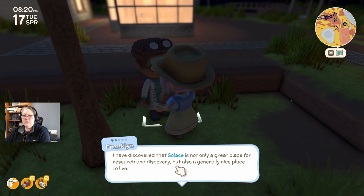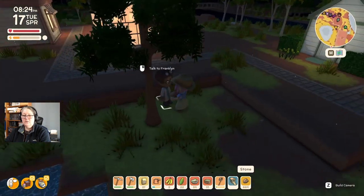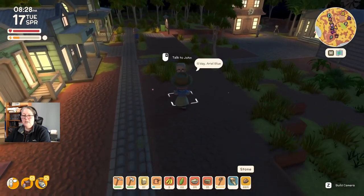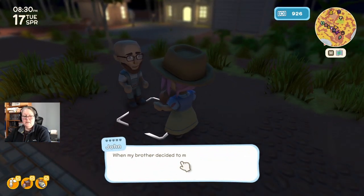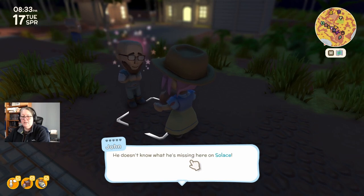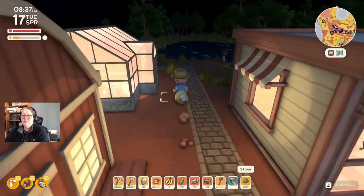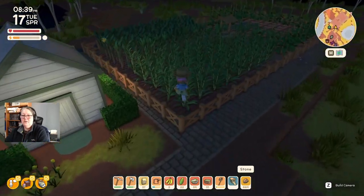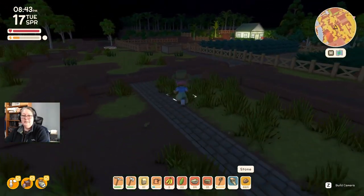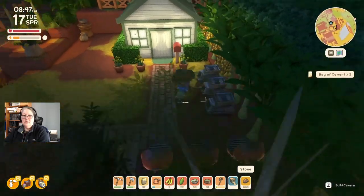Hi Franklin! He says: 'I've discovered that Solace is not only a great place for research but a generally nice place to live — whoever built it is very clever.' You need to thank Fletch for that — it was all Fletcher's idea. Hey John! He says: 'When my brother decided to move my business here we were taking a risk, but I'm very glad he made that decision. He doesn't know what he's missing here on Solace.' John, your brother sounds like a piece of work.